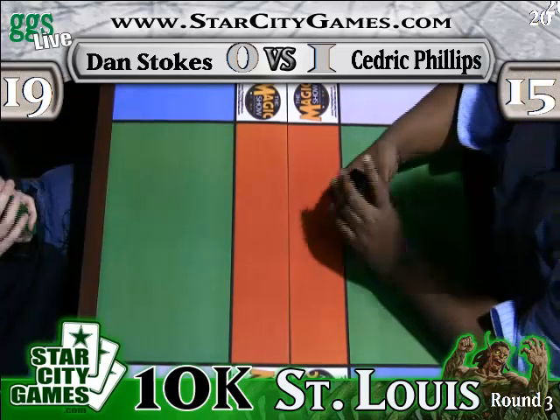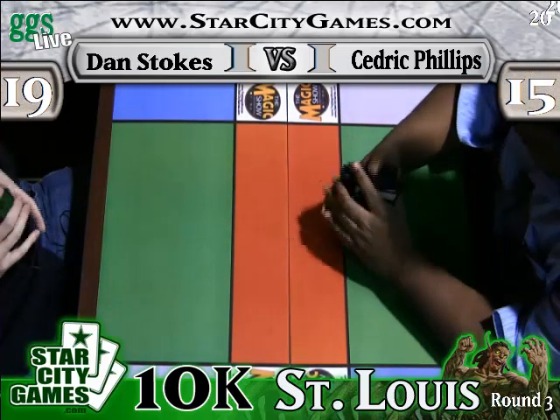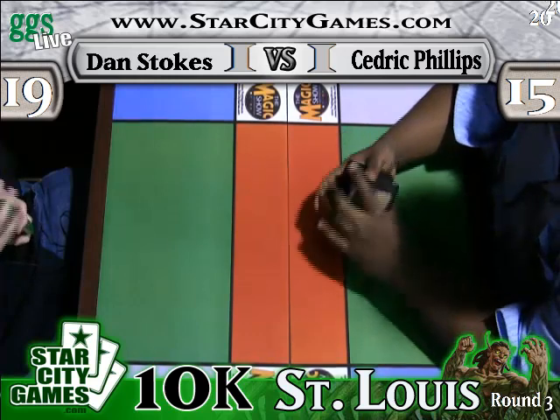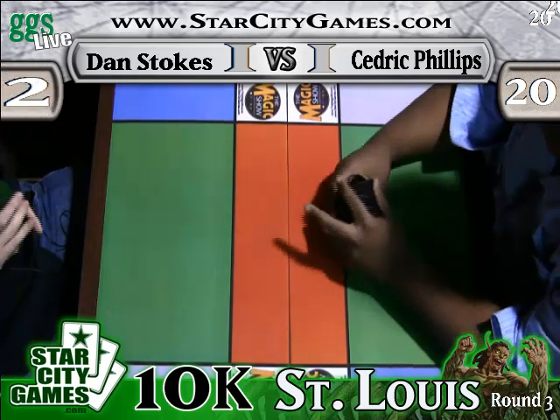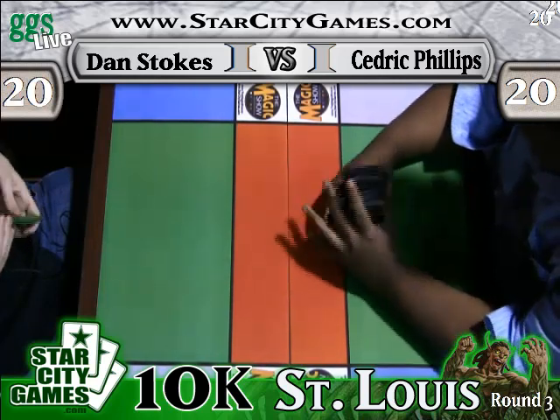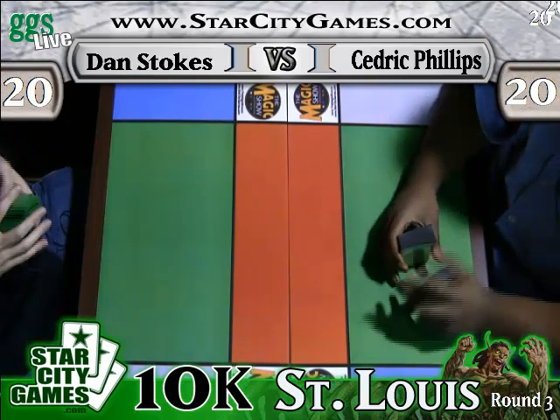Now we can play a real game of Magic — we'll both draw our colors, our lands, and our spells. Probably three turns. Putrid Leech is like Lotus Cobra. We're going to game three. We've had a very, very competitive two games, so this one will be just as epic.